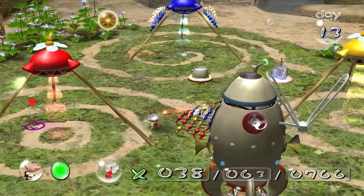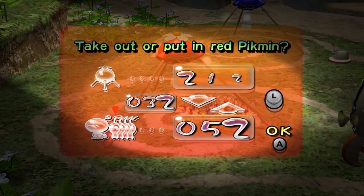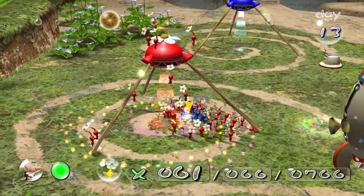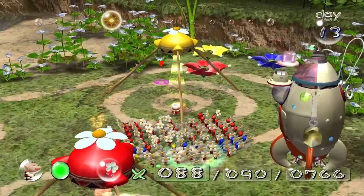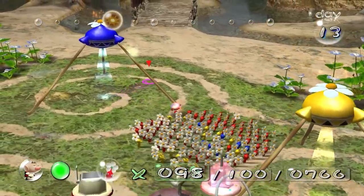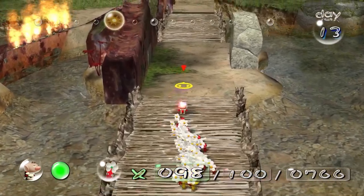We're going to have quite a few yellows - we've got enough yellows. Let's just have 70 reds, and then we'll have the rest yellows. The yellows are going to do the bomb rock stuff, and there's a lot of bomb rocks in this fight - guarantee that. So let's go over here. We're still not going to activate that plant thing yet.